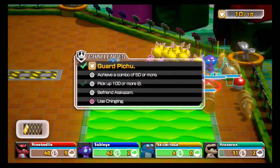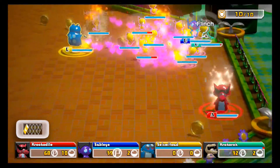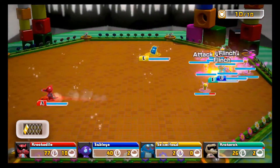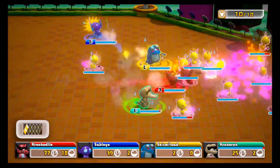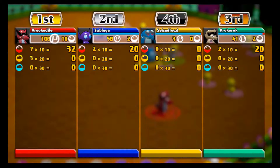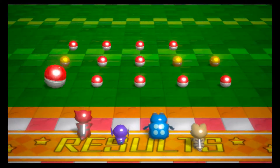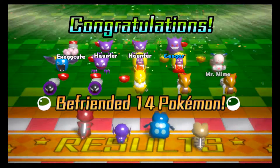Did I do any of these objectives? No I didn't. Be afraid of Alakazam. I can't see the Pokeballs — the Pikachus are just attacking things anyway. I'm enjoying this. Yes, I came first! Gastly, Hypno, Clabra, Clabra Horn, Mr. Mime, Exeggcute, and a Gengar — I did get a Gengar! Nice.